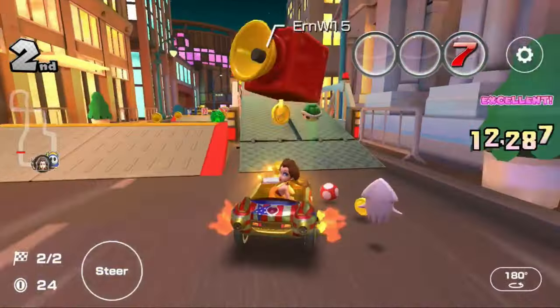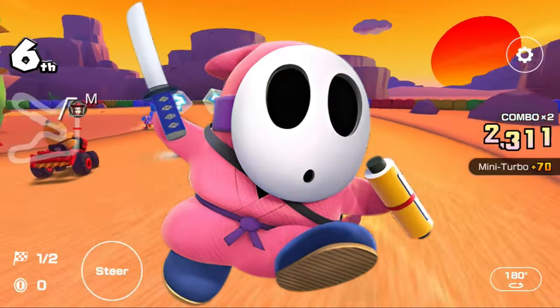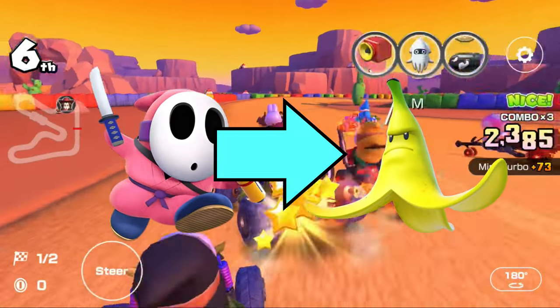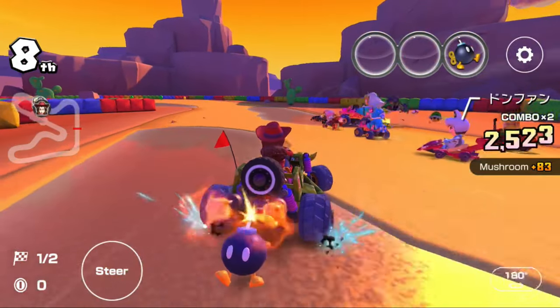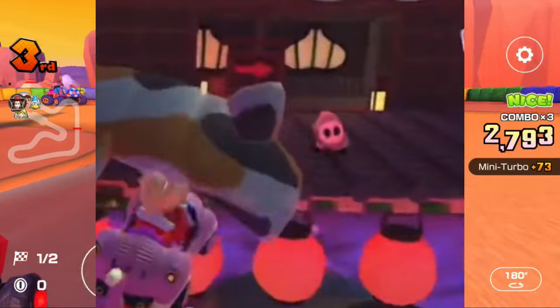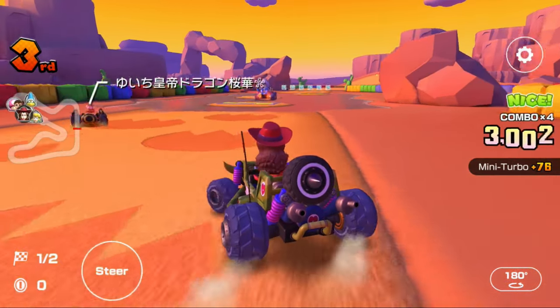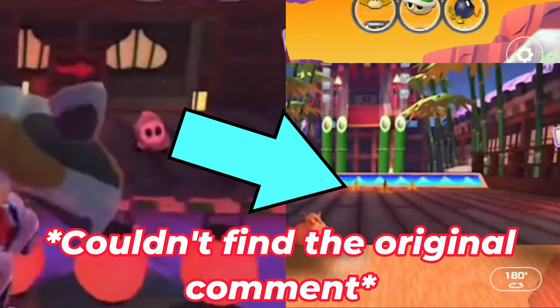No joke, I legit forgot 2022 was Year of the Tiger. Next up is Pink Ninja Shy Guy with giant banana. I made the reasoning that the Ninja Shy Guys in Ninja Hideaway are massive - but not only are they massive, they can also disguise themselves as bananas.